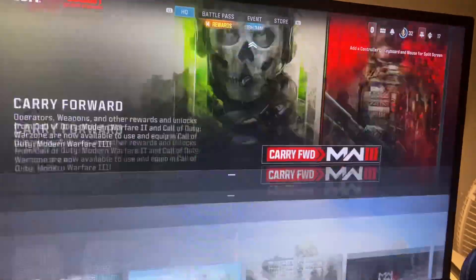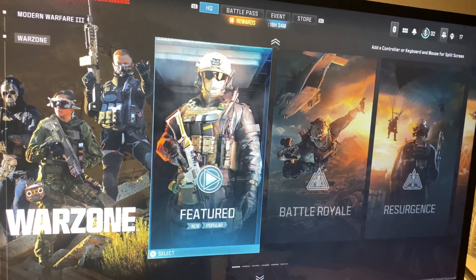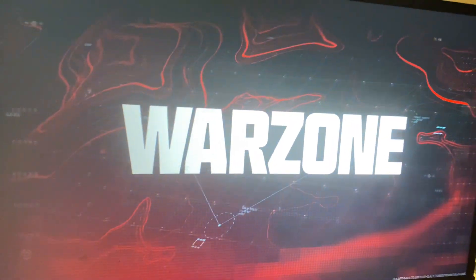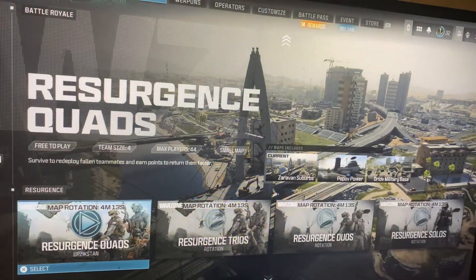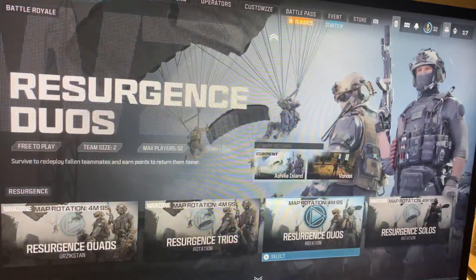The first thing you guys can do is scroll all the way down until you see Warzone. From here you can either play Battle Royale or Resurgence. If you want to play Resurgence slash Rebirth, it should be right here. Once you click X you will now be in Resurgence, and then you can do the different modes. And yeah, that's basically it — you guys should be good to go.